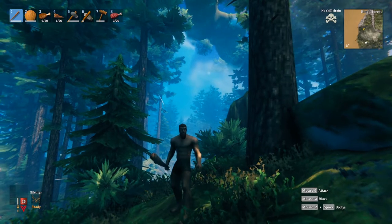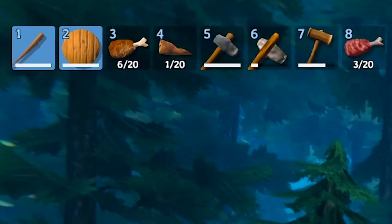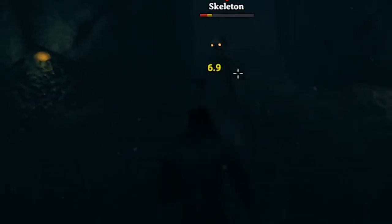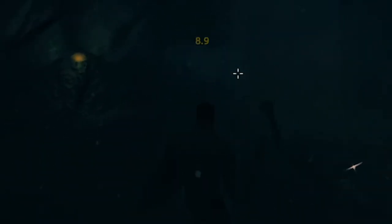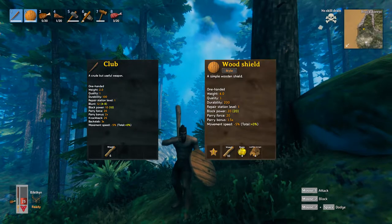For weaponry I'm just going to go in with some basic items — a bat and a shield. Blunt weapons such as the club are way better at dealing damage to skeletons. You can always test how effective your weapon is against an enemy just by hitting them. If the damage number is yellow it's effective; if it's gray the enemy is resistant to that weapon. If you don't have these items yet, just craft them up — they're pretty simple to make.